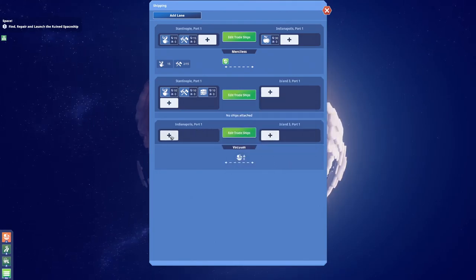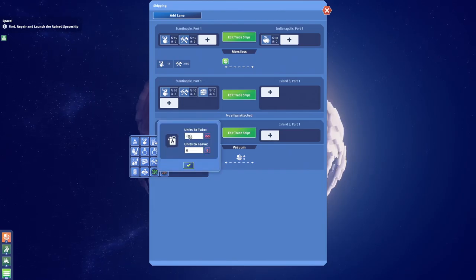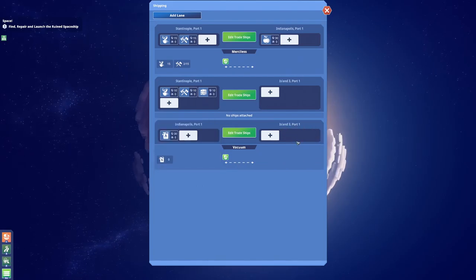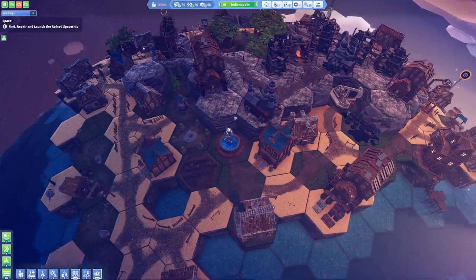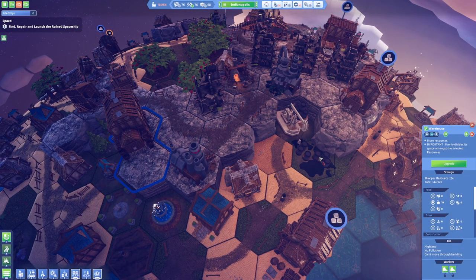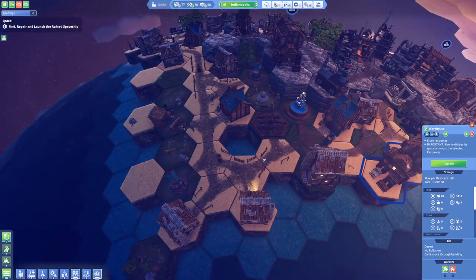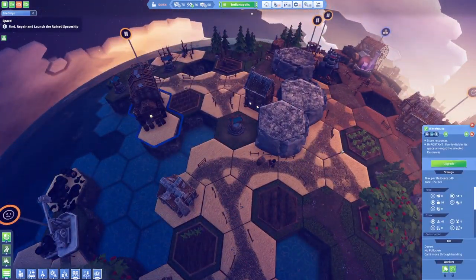I think I need another lane and I'm going to go from Indianapolis to island number three. Keep in mind I am waiting for another name from you guys. Let's get Vacuum. Perfect — and from Indianapolis I want to transfer some oil.